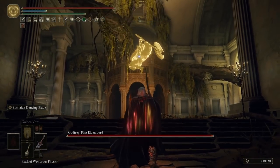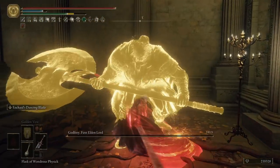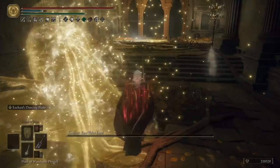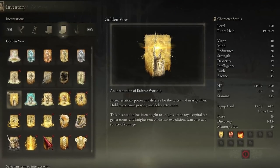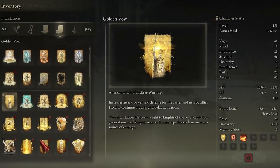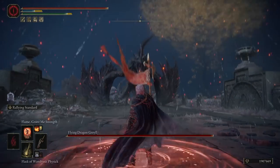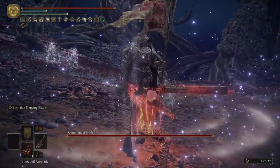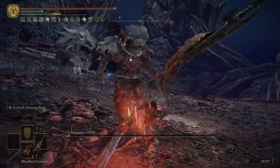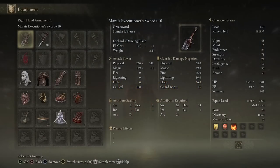Now let's go through some of the buffs that will polish our build and push our attack power to the maximum. Golden Vow has a duration of 80 seconds and grants a 15% damage increase while providing a 10% damage reduction. The superior version of the buff is the Rallying Standard. It grants 20% increased damage and 20% damage reduction for 30 seconds. They do not stack, so choose one to use. I usually go with the Golden Vow so I don't have to rebuff mid-fight.